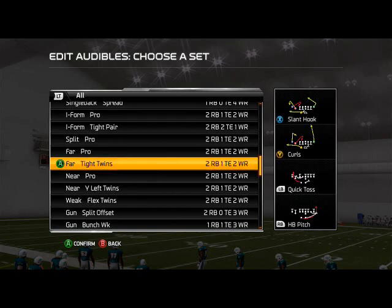What's up, Man 25 gamers. Today's episode of Offensive Scheme of the Week, we're going to be taking a look at the West Coast playbook. The team we're going to be using this week is the Miami Dolphins, and our base formation comes from the Far Tight Twins formation. We're going to be coming out in the Place Slot Corner, and the audibles we'll set in our custom audibles section include the Slant Hook Curls, the Quick Toss, and the Halfback Pitch.